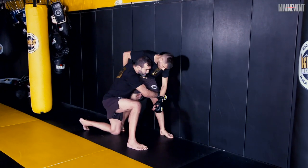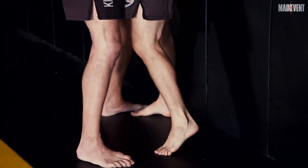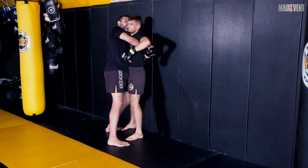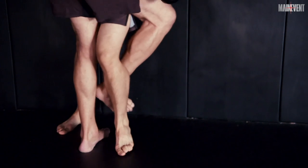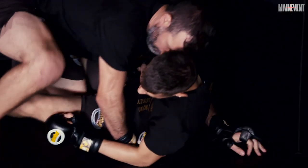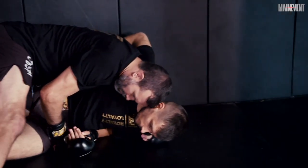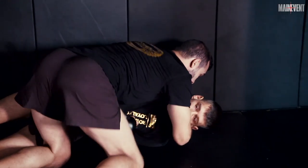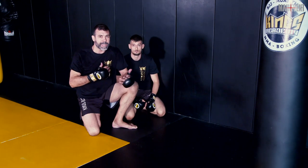Inevitably, his opponent spreads his legs, so he switches to the double underhooks, stands up, and comes up nice and high. He will look to take his opponent one way; as his opponent counters his weight, he steps to the outside, trips the leg, and drives his opponent down. He will maintain the underhook, drive forward with head pressure. Caught in the half guard, he uses his ground-and-pound — punching to set up the pass. That is Alexander Volkanovski's key to victory.